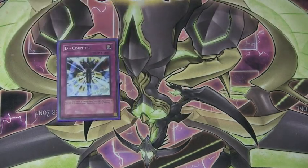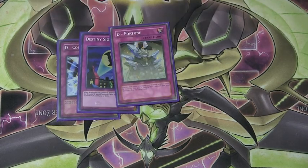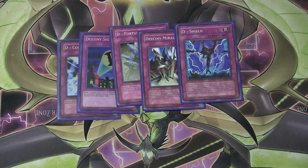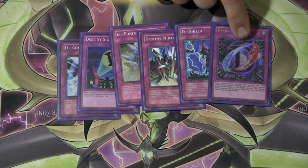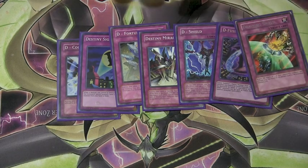Moving on to our Traps. We have a D Counter — fantastic card. A Sakuretsu Armor, specific for D Heroes. Destiny Signal, great for consistency. D Fortune, Destiny Mirage, D Shield, and D Fusion — it was actually two cards called D Fusion, pretty cool. And a Draining Shield to round it out.